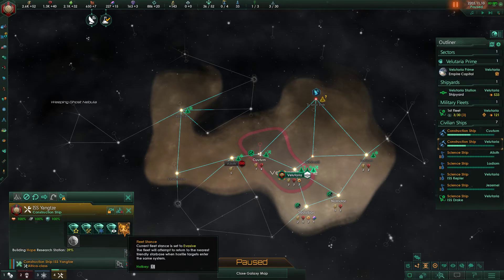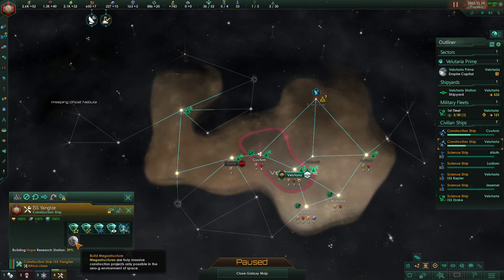Next we have the Evasive stance setting, and then our next option is Megastructures. Megastructures are only possible with the Utopia DLC. If you have the Utopia DLC, you'll have access to megastructures and can build various types of them. We'll be talking about megastructures in a different video.